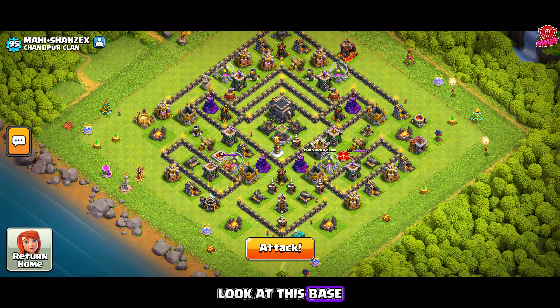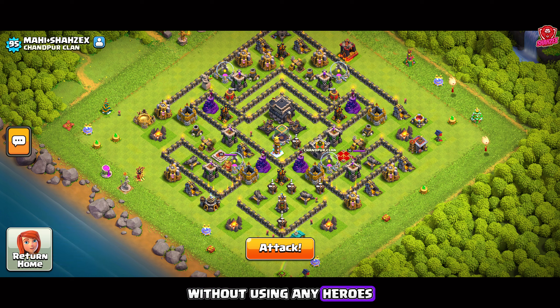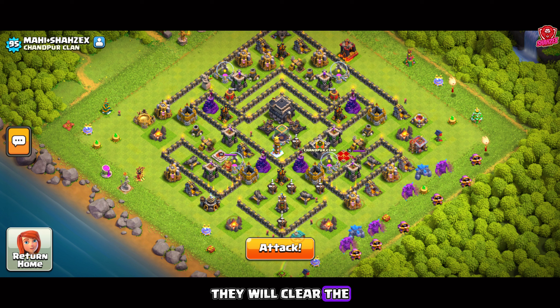Look at this base — we will clear it with the GoWipe attack strategy without using any heroes. The basics of this strategy are simple: we will drop two golems on one side of the base, followed by the pekkas and wizards. They will clear the outside buildings and create the funnel. In the meantime, we will drop all four skeleton spells on the queen and CC side to distract them.